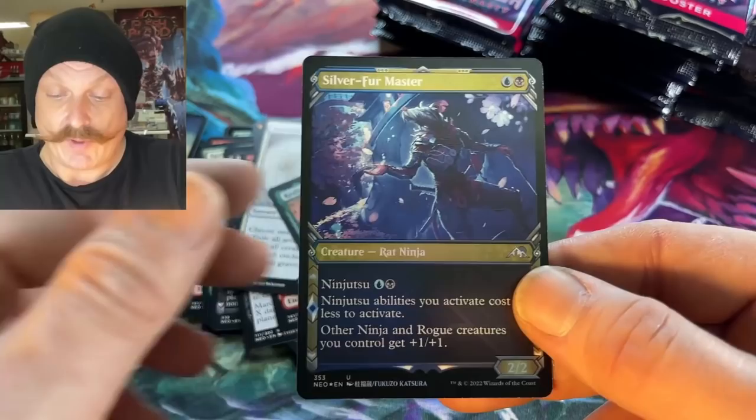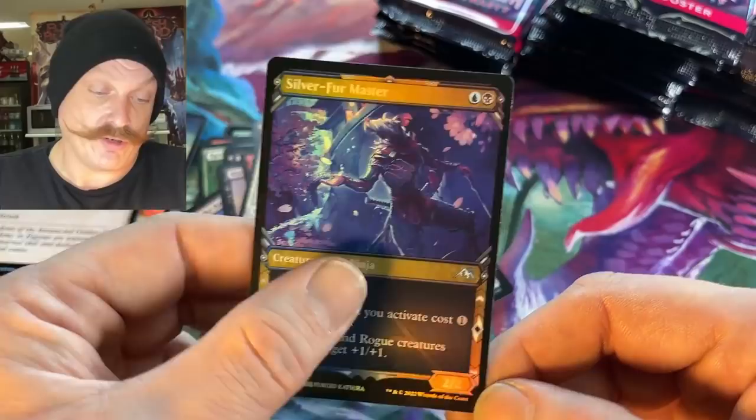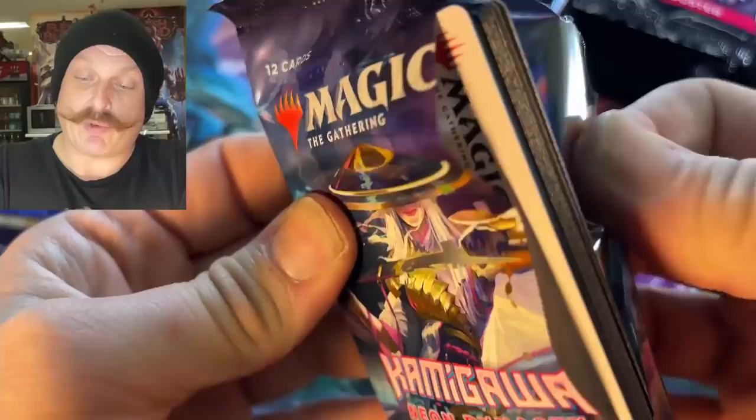What's the modified mechanic — what's it do? If it has a counter on it, or an enchantment, or equipment, it counts as modified. There's a rat — a rat ninja foil in ninja frame for you. The Silver Fur Master — that's Master Splinter. Yeah, there he is. So people are going to make Ninja Turtle decks because there's a turtle ninja — that's your Master Splinter for your Ninja Turtle deck.